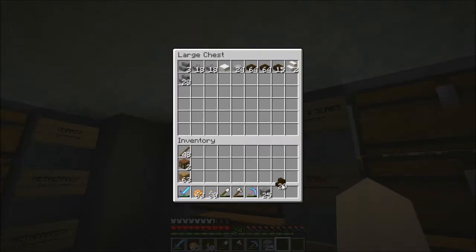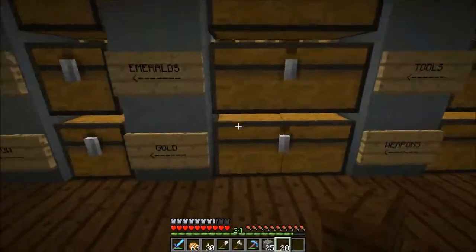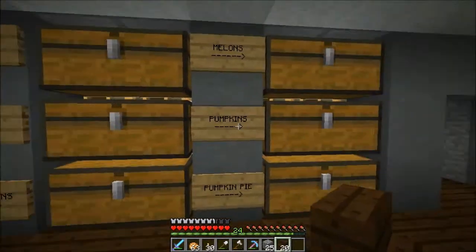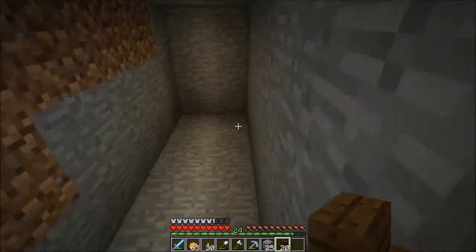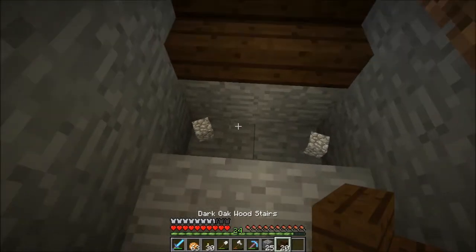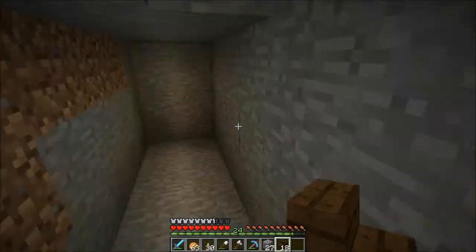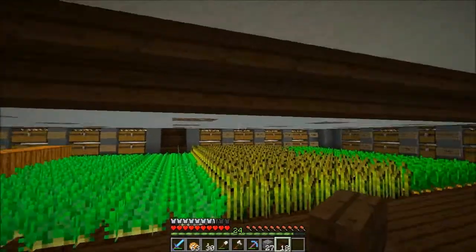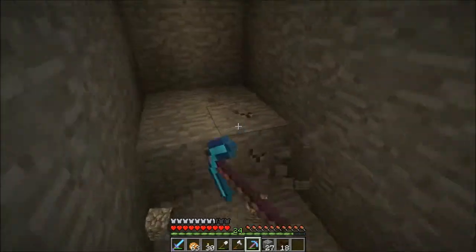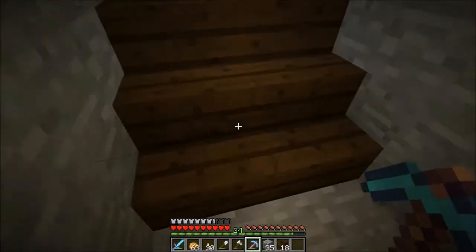I wanted to do this off camera because it takes a lot to sit here and plan out how much space you need for each chest, and then where to put the signs and name all of the signs. You guys do not need to see that. I cut a bazillion trees down to make all the chests and the signs. And I got everything from the outside moved in, so now we don't have stuff laying around outside anymore. That's excellent.